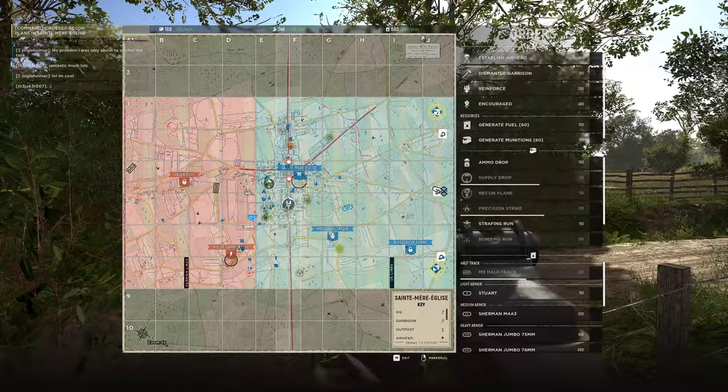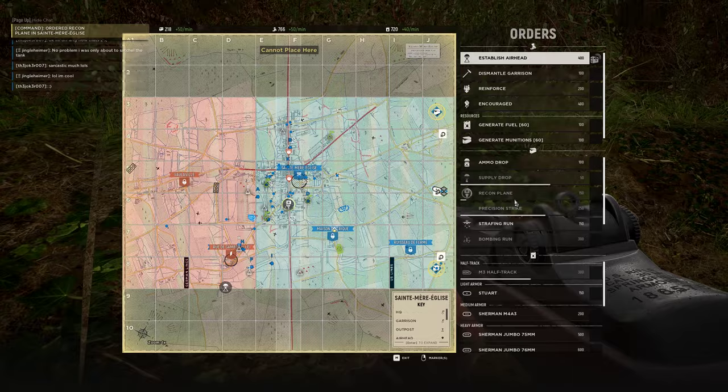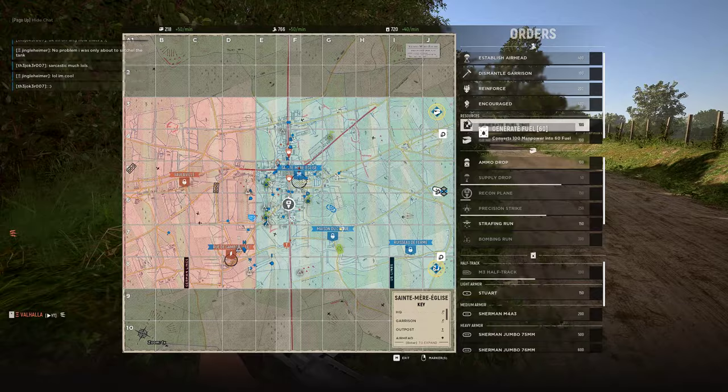Recon is gonna come up. I want to see what this area looks like. I have 50 coming up — if I have 50 I can hit encourage. I can drop an airhead here, up to all in these four squares. Thinking about where to put my next supply — I'm gonna redeploy and get a supply truck. Map's up, check your map, recon's up.